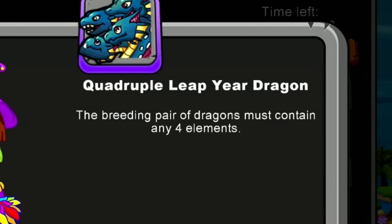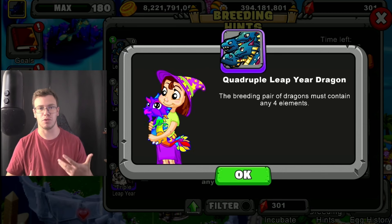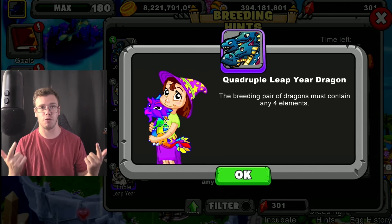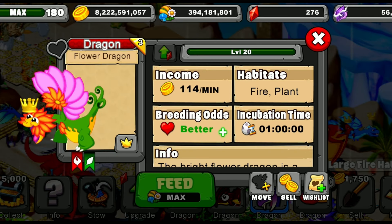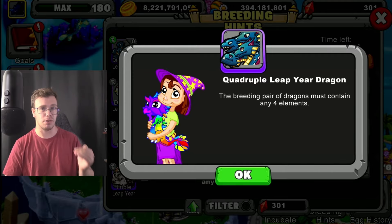The breeding pair of dragons must contain any four elements. What you have to do is breed four elements together. I recommend dark and water — so an ooze dragon personally — and on top of that the fire and plant elements. For those two elements I would recommend a flower dragon, so that way you have all the requirements needed to actually breed the new dragon.